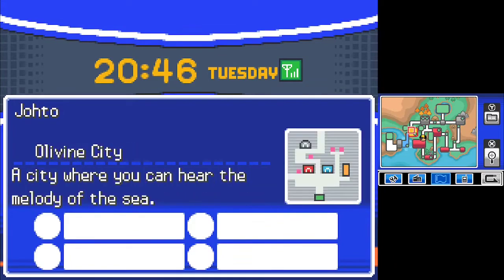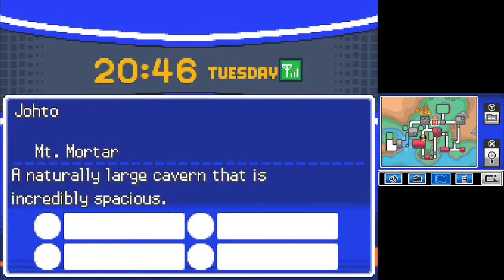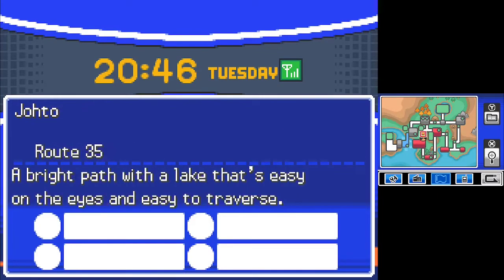I head due north to Ecruteak next, where I'll face off against Morty, the Ghost-type gym leader. Unfortunately for him, Kratos is half Dark type with a STAB Bite. I'll be giving a gentle kiss on the forehead to whoever guesses what happens in this one correctly first.